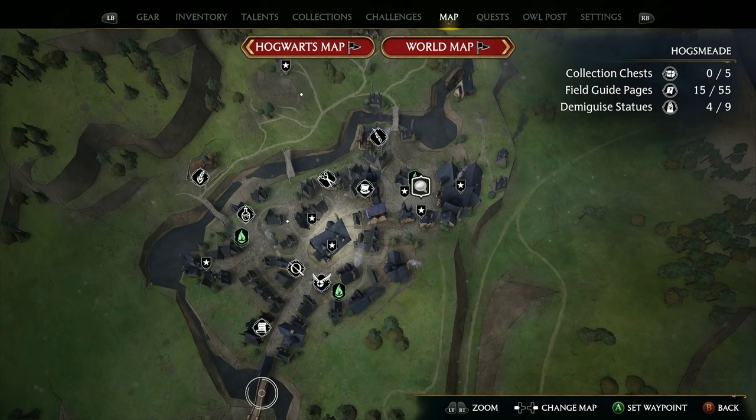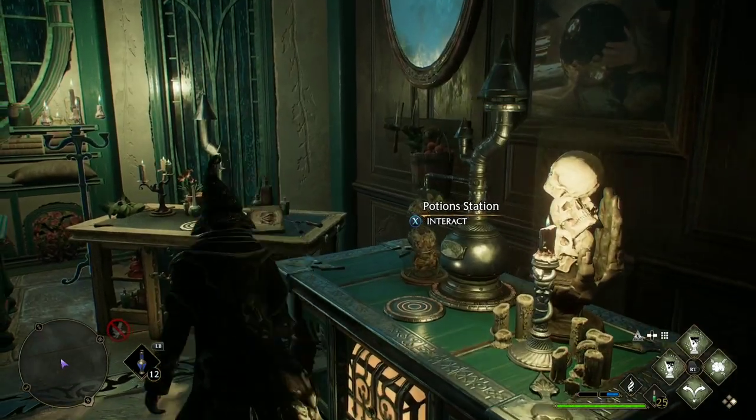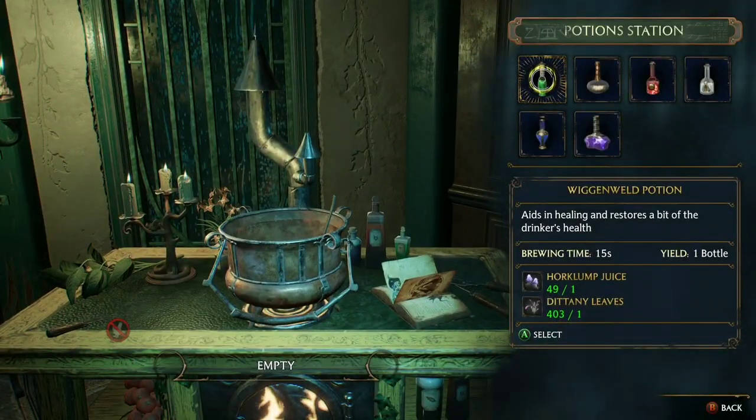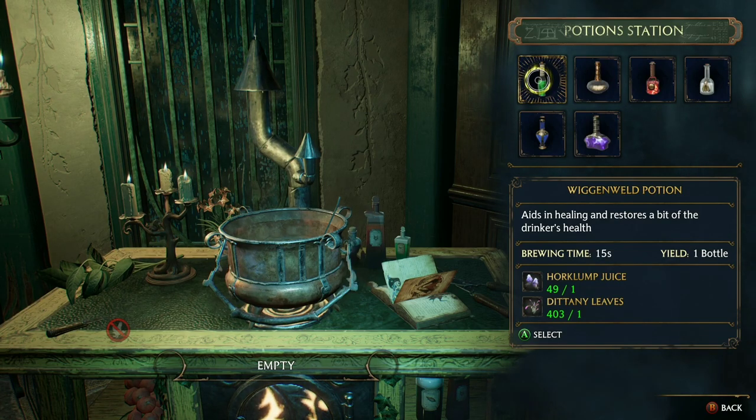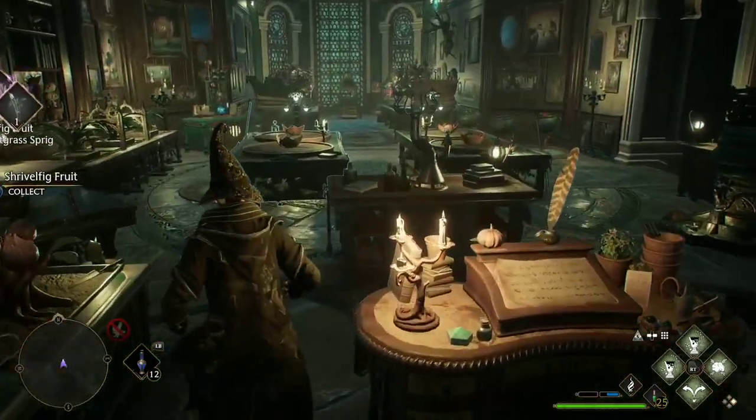One of the main ingredients — the second ingredient you need — is Horklump Juice. That's really the only difficult ingredient, but it's still easy to be honest. I'll show you how to farm it so you can also get an unlimited supply of Horklump Juice.